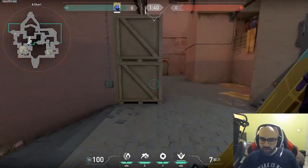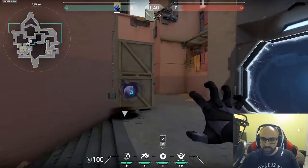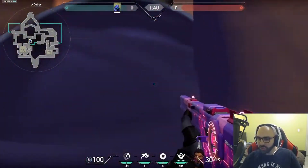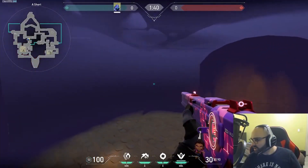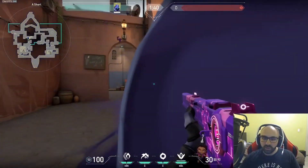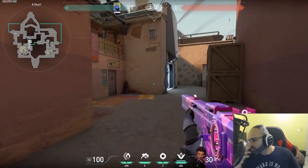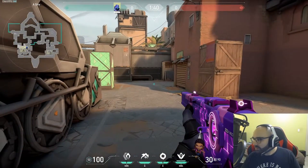You can also play off your own smoke. With a Phantom, if you smoke deeper, you can creep up using that smoke as a one-way. You can also play inside the smoke because a lot of people pushing a smoke don't expect someone in there — they won't flash into it, so they'll just walk in and you can shoot them for free. On Haven, you might want to smoke off mid so they can't just peek mid and watch window for free.